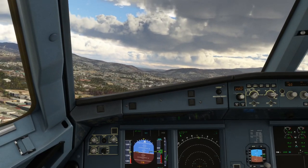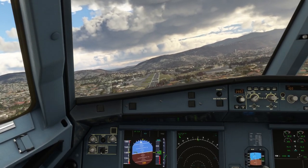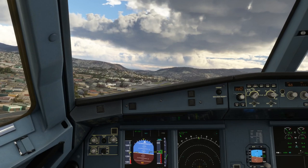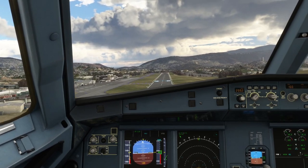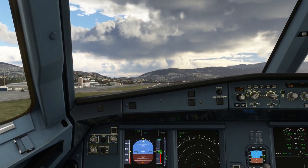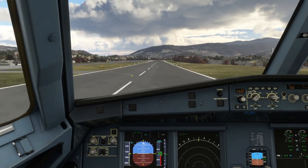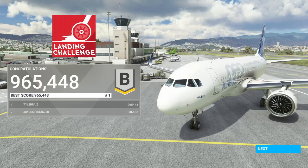It doesn't want to turn this way. Oh gosh, we're nowhere near. Come on. It's really rough — the thing just doesn't want to turn very nicely. Five — it said five. Go down. Wow. I beat Joyless Tunic for once! But I think I can do better. I need to get an A on that. So yeah, close to an A but not quite. On subsequent tries I didn't get any better than that.